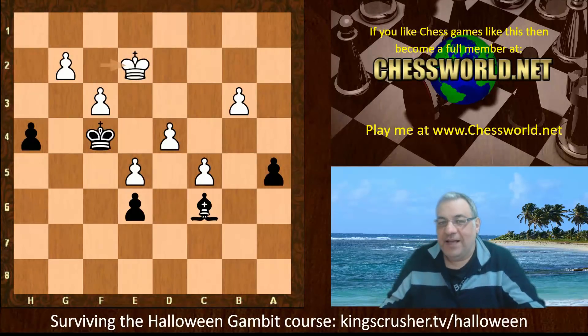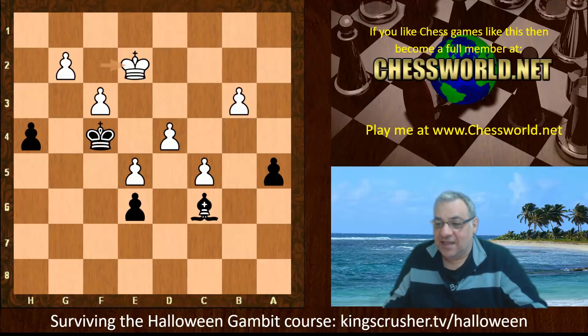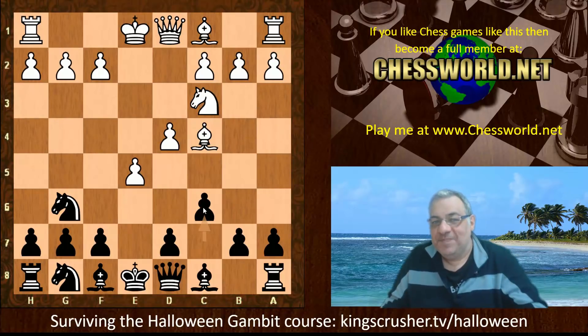What was interesting about this game is that this neural network came up with a human-researched suggestion, c6, which is really intriguing. I'm starting to think that these latest 60 networks might be very handy for discovering new opening theory or validating certain opening ideas — very interesting from a theoretical point of view. If you want to train on variations in this particular variation with that c6 move, check out the King's Crusher TV slash Halloween link — there are a number of exercises on that variation. This is an amazing example of it at work against the mighty Stockfish 10. Thanks very much.